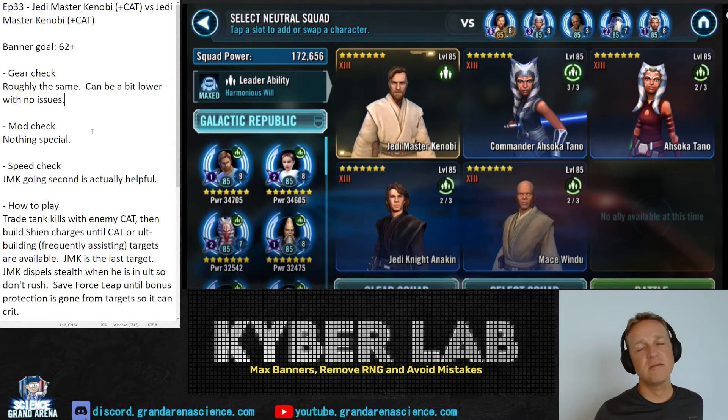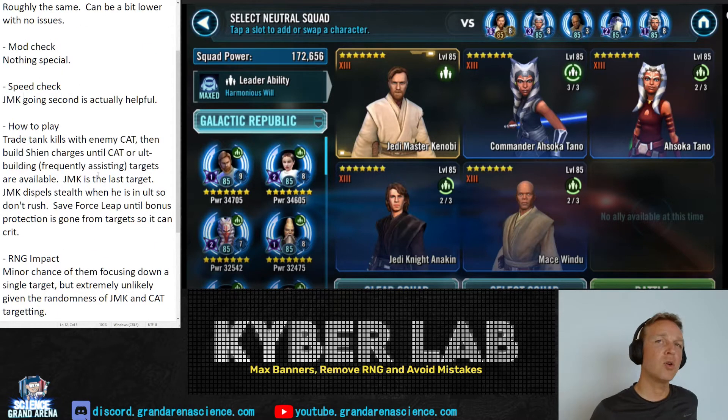Gear doesn't really matter so much — your route is the same but can be a little lower, no real problems. Mod check: nothing special, just speed. It's actually helpful if your own JMK goes second because your ultimate will go off after their ultimate and give you a little bit of bonus protection.